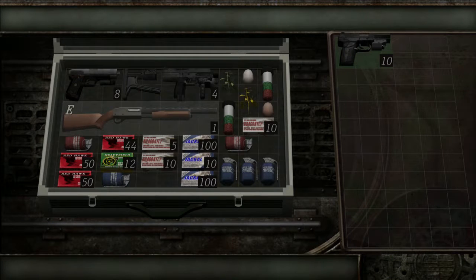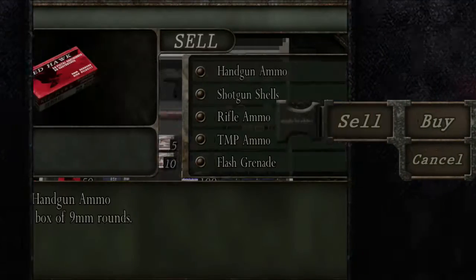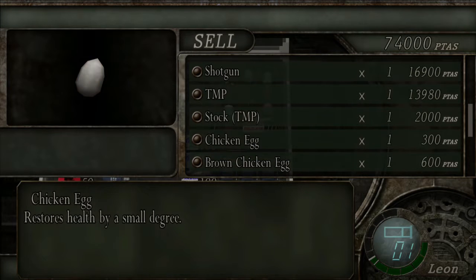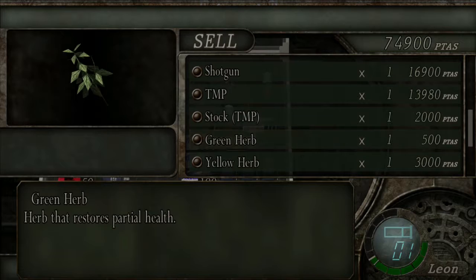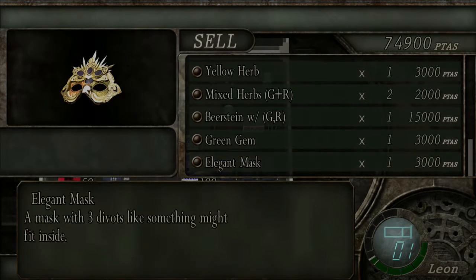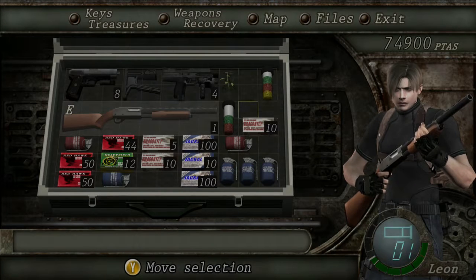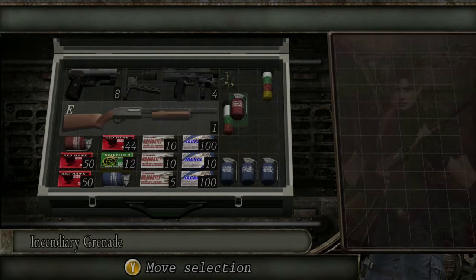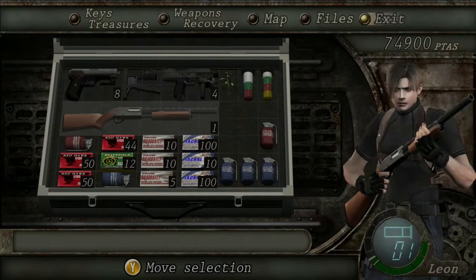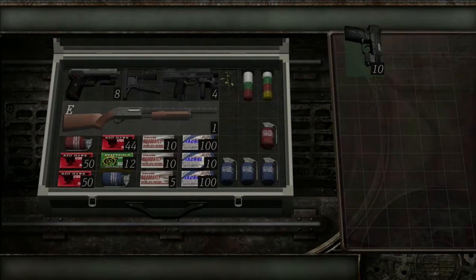Let's check the inventory — I need six spaces and can't fit it. I'll sell the eggs since they're helpful but I can't mix them with anything. I need to free up five spaces. I definitely want to get the Punisher. I can make a full heal and create some space, since the item just needs to sit in the inventory.